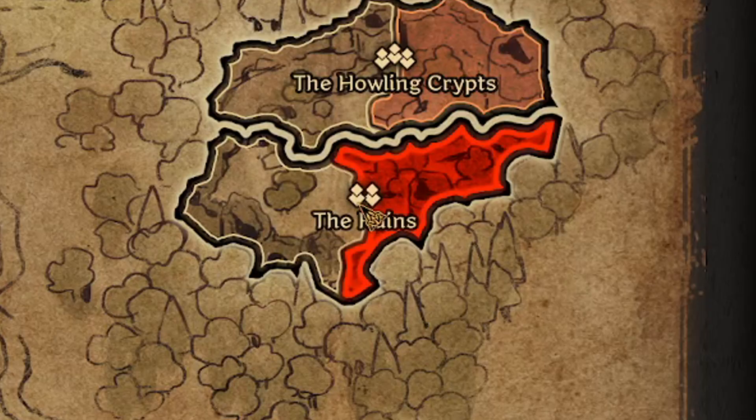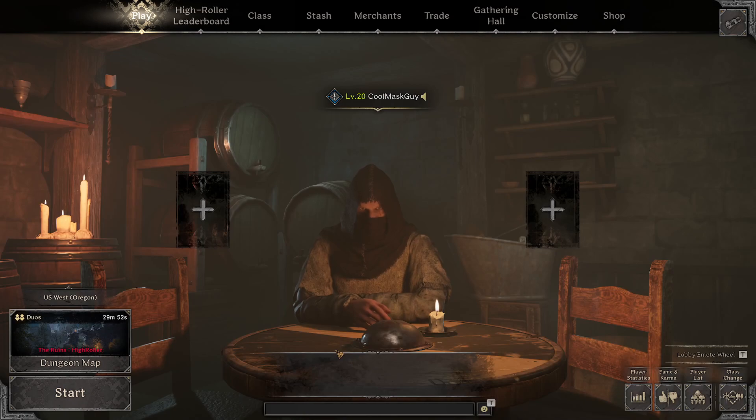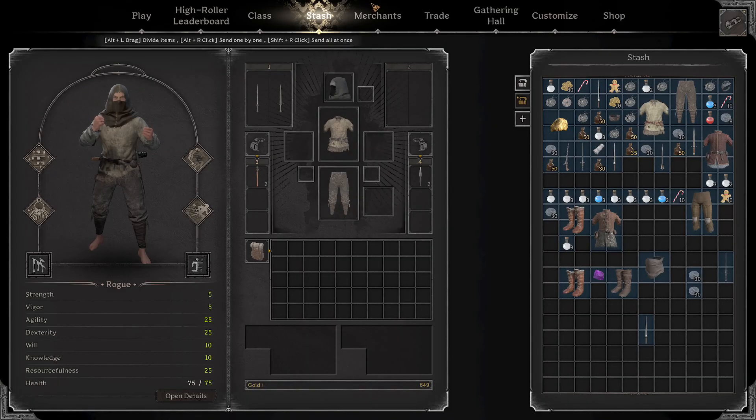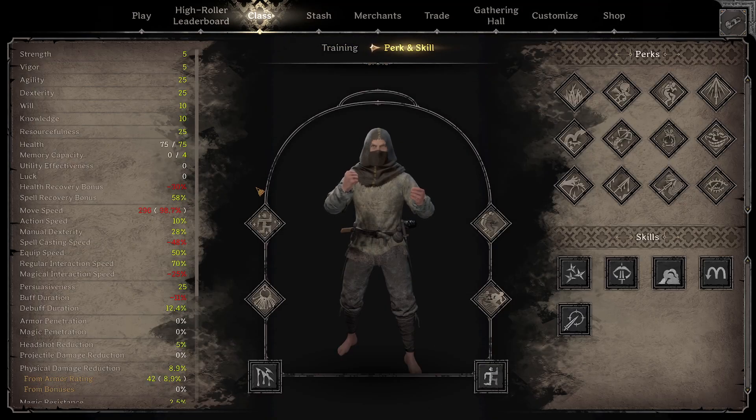This is on the Ruins. I always use the harder version rather than the easier version — it's just more opportunity for better loot and more gold. Since we're going in here just to make money, we're not here to fight. We're going to take a bunch of stealth perks and money-making perks.